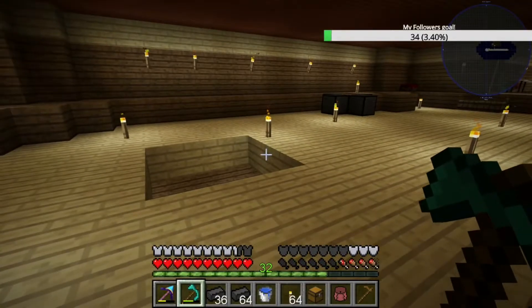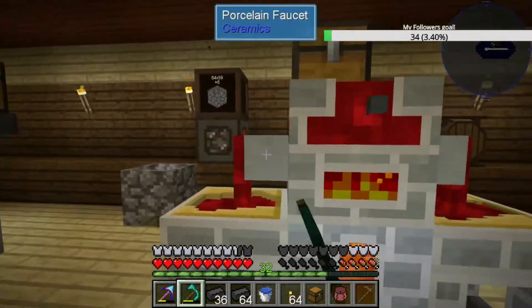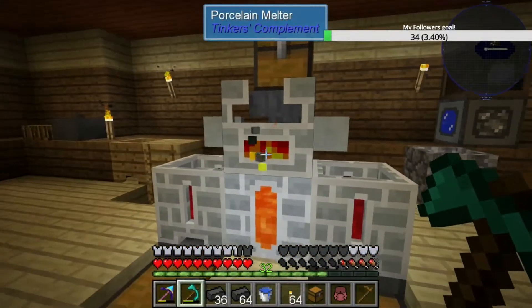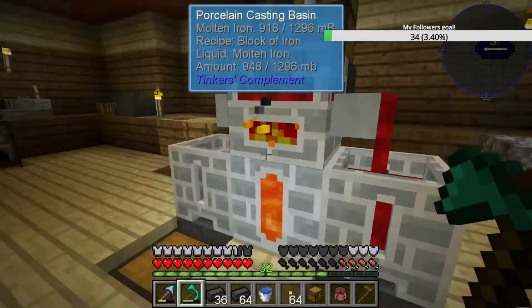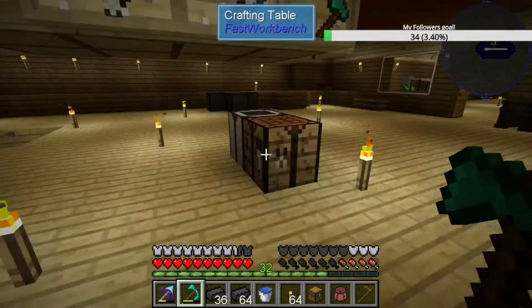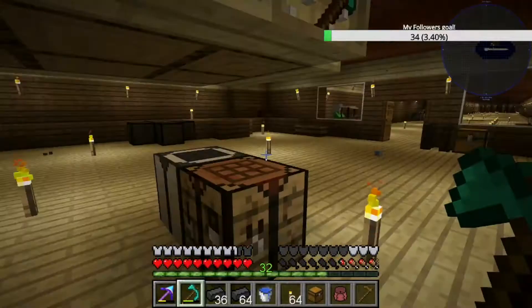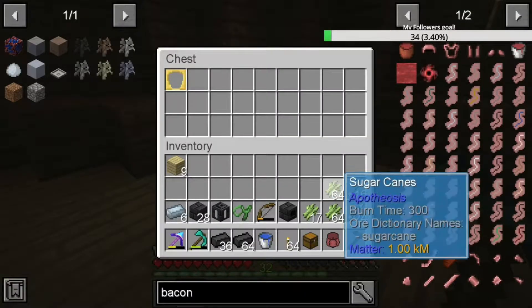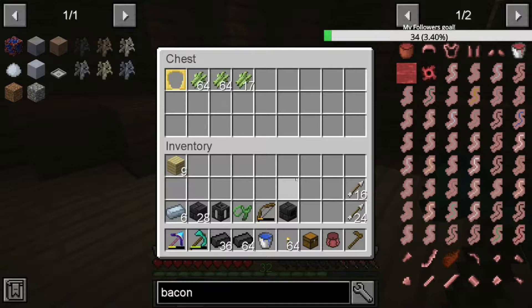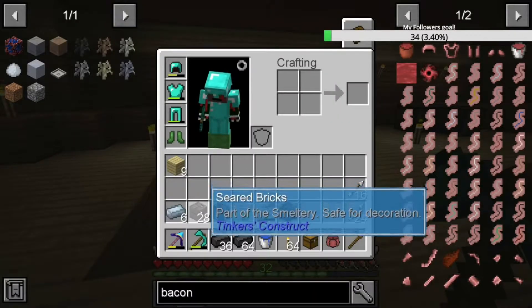Welcome back! We're going to get into Tinkers. We started doing some iron here and we're going to need to do a lot of iron because we're getting into storage. Storage is going to require quite a bit of iron because we're going to make filing cabinets and stuff. I've already pre-got some sugar cane because we're going to have to use that. I've already prefabbed some of the stuff which I had downstairs.